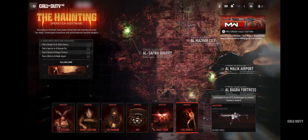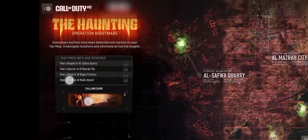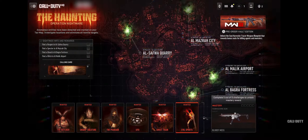There's also an image of Al-Safor Quarry, Al-Masra City, Al-Malik Airport, and Al-Bagra Fortress. Going through a few frames, there are further challenges: find a Reaper in Al-Safor Quarry, find Spectre in Al-Masra City, find a golden item in Al-Bagra Fortress, and find a Witch in Al-Malik Airport — which rewards that calling card. There are also some interesting green glows to work out.